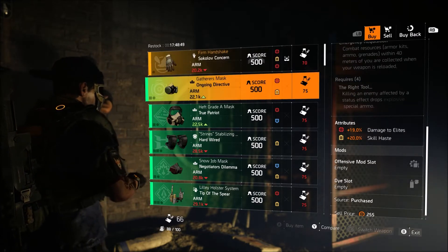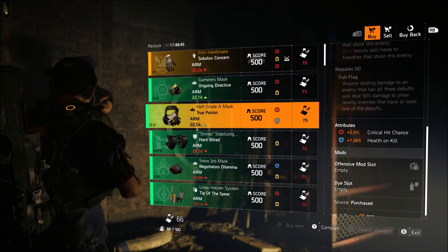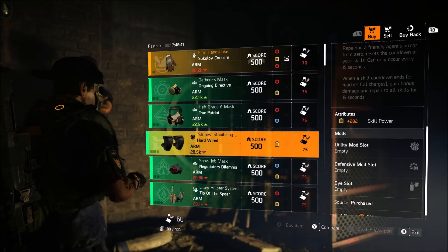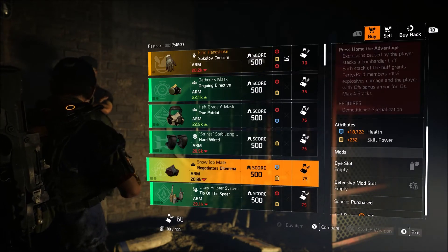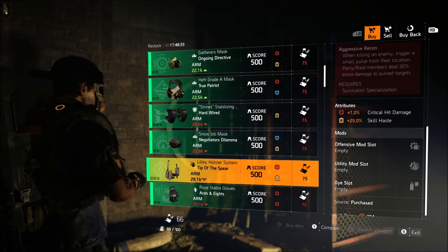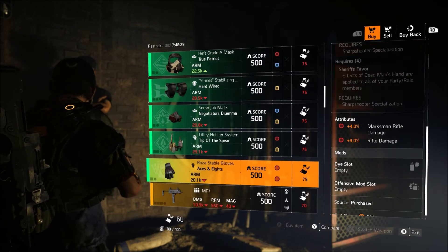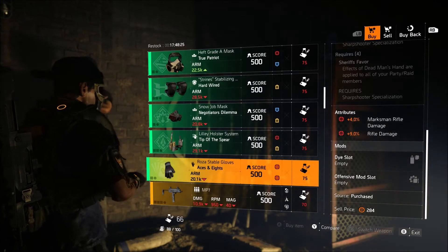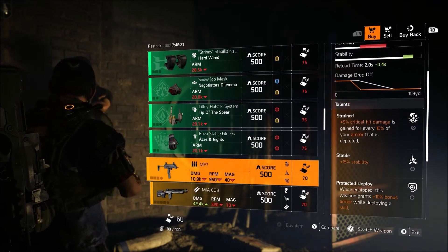Next is an Ongoing Directive mask with 19% damage to elites and 20% skill haste. A True Patriot mask with 7,000 health on kill and 5% crit chance. Hardwired knee pads with 282 skill power. A Negotiator's Dilemma mask with 18,000 health and 232 skill power. Tip of the Spear holster with 25% skill haste and 7% grit damage. Ace and Eights gloves with marksman rifle damage and rifle damage.